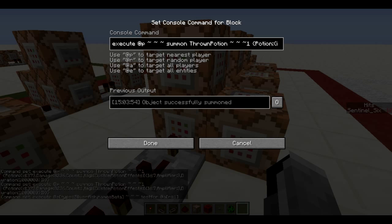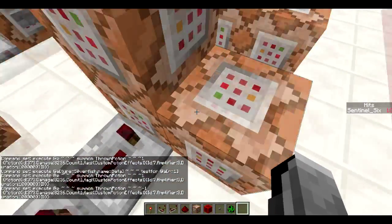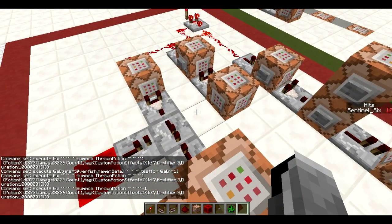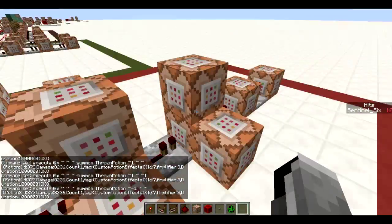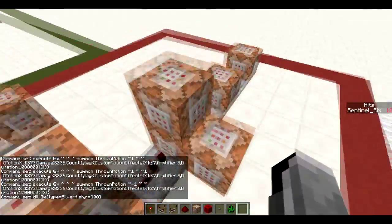While I'm landing, if all those conditions are positive, it executes all of these command blocks. This is basically a lot of the same command which, in a ring around me — the eight blocks around me in a square — it summons in every block a thrown potion, which is basically an instant damage 3 potion. It's pretty powerful since it instantly killed those creepers. If you want it less or more overpowered, you can simply change the amplifier in all of these.